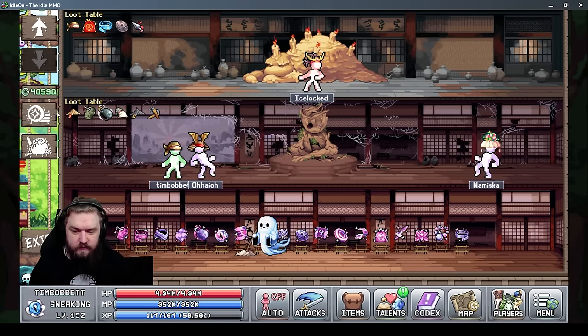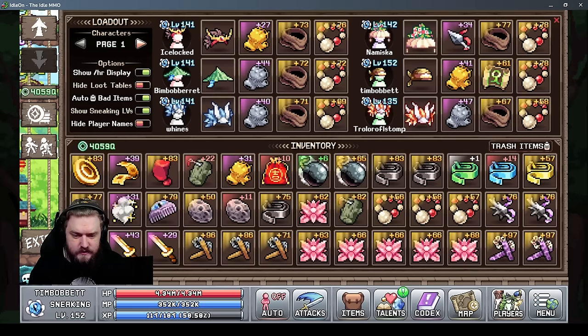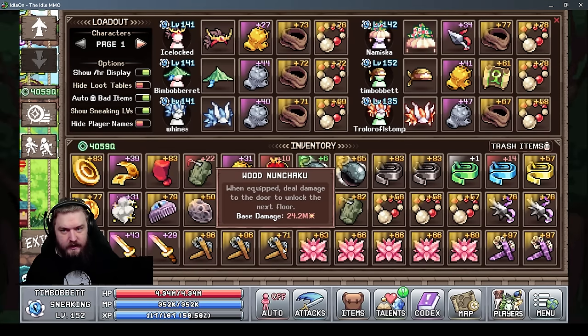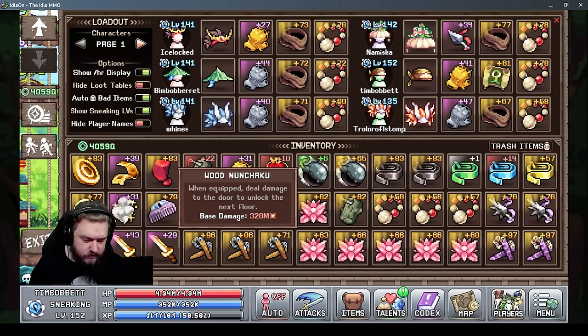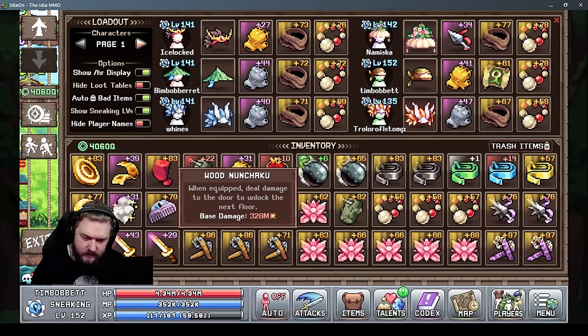On each sneaking floor, the hats are completely cosmetic. Each character can equip a weapon and two accessories. There are three different weapons in the sneaking tower. The first is nunchucks, found on floor one. The numbers scale dramatically — a level 71 wooden nunchuck deals 24.2 million damage, at level 86 it's 328 million, and at level 96 it's 1.1 billion damage. So the higher the level of nunchuck, the faster you'll break down doors.